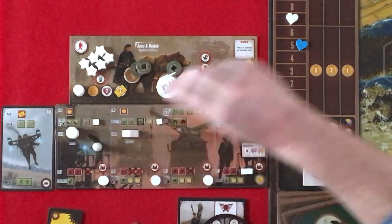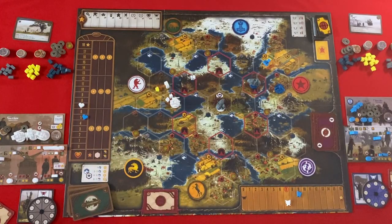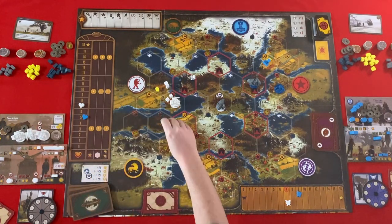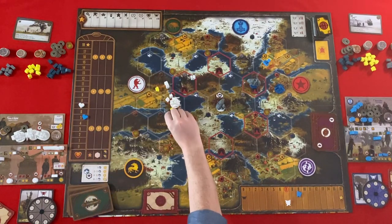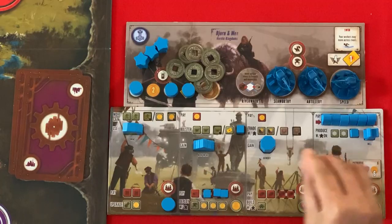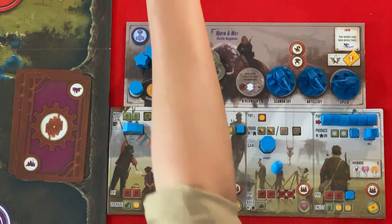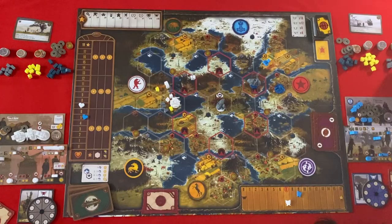I'll pay one to trade — that's one coin to trade. And I will get a metal and a food. I can't take my second action. Then I'm going to trade as well — I'll pay one and I'm going to trade two metal. And I can't do the lower action.